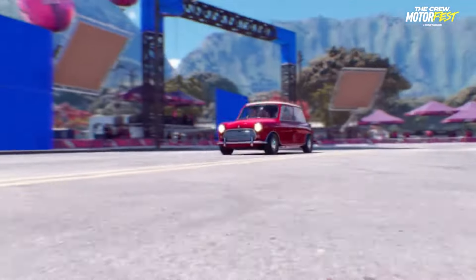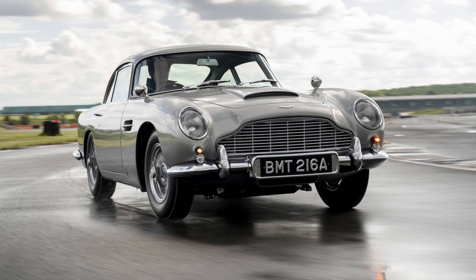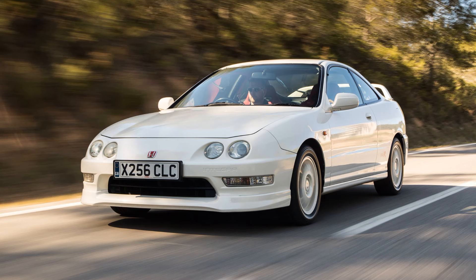So far we will have six new cars and a motorcycle. The Aston Martin DB5 is coming — James Bond's most striking car. Another car from the English brand is also coming, which is the Aston Martin DBS Superleggera 2019. We will also have the 1999 Honda Integra DC2 Type R, another Japanese car in the game.